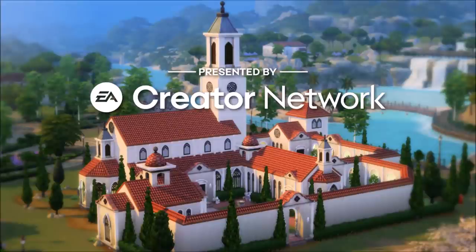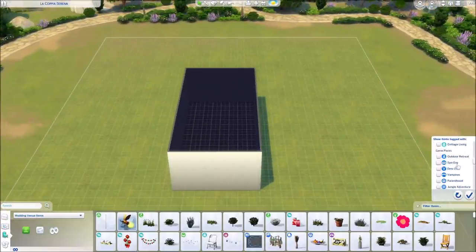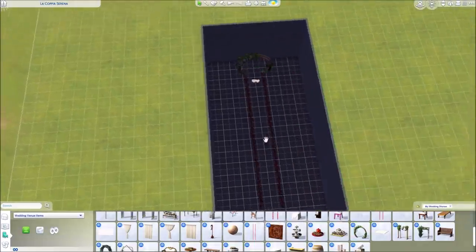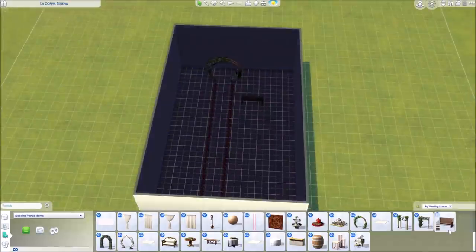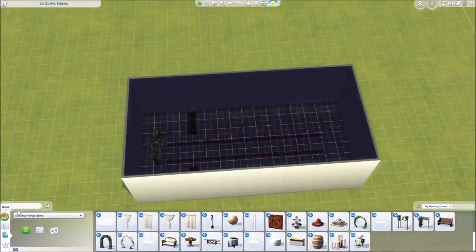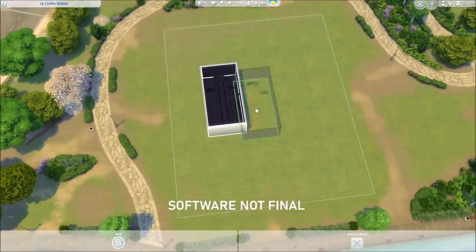This video was made possible by the EA Creator Network. Hello everyone and welcome to SimProof — Fry speaking here, and welcome back to another Sims 4 suite build. Today we are going to do the first build I did with the new gameplay pack called My Wedding Stories for The Sims 4. I have to say upfront this was built with a press release pre-release version, so that is not the final pack version that everyone will get in about a week when it comes out.